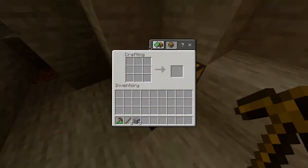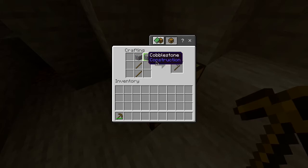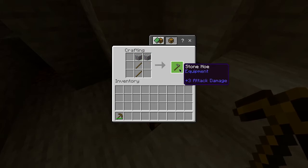You then want to head to your crafting table, open it up, and take your sticks and do a vertical line just like this. You then want to do a horizontal line with your cobblestone at the top, and that will give you a stone hoe.